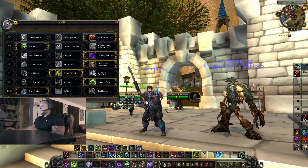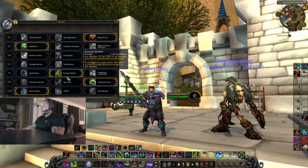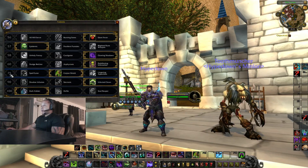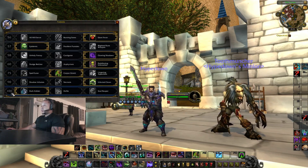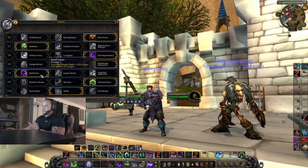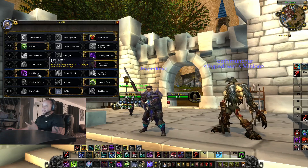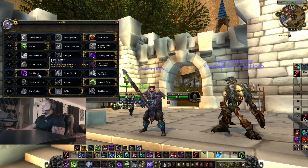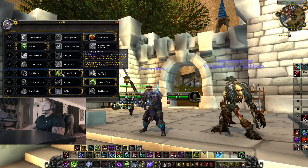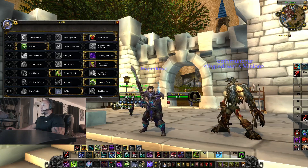So right now I like Ebon Fever, Epidemic, Clawing Shadows, Debilitating Infestation, Corpse Shield, Infected Claws, and Dark Arbiter. For row 75 and row 100 you can switch to Defile or Dark Arbiter depending on what you want to do, because in BGs your pet is going to be getting cleaved and you're not really able to heal it. Sometimes when you need that defensive and your pet is dead, it might screw you over. I still use Corpse Shield — I'll just resummon and pop Corpse Shield.